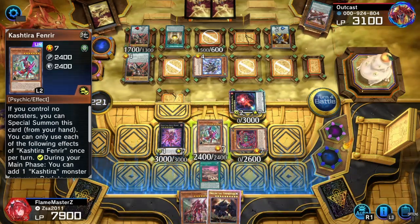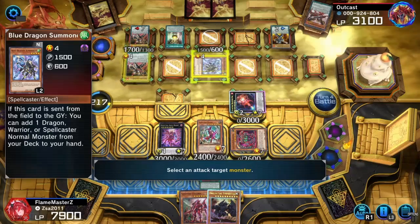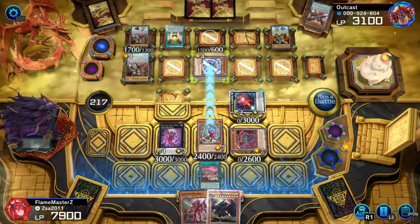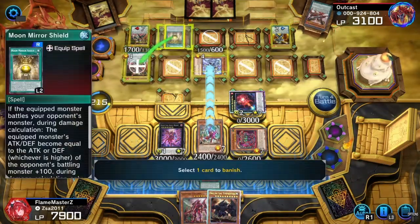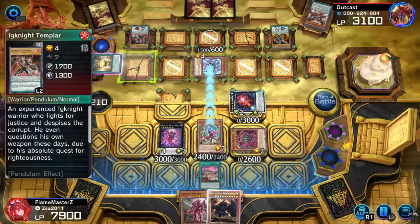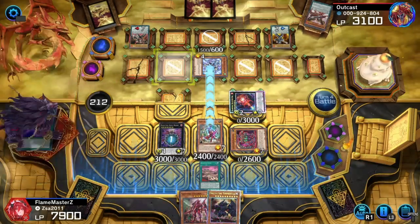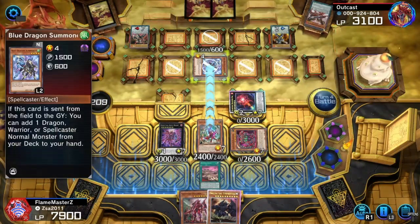We're going to use Fenrir to banish. He can't use any effects if he had any. I think I banished the monster, right? That guy's banished too — it's just kind of weird. Lock him down.